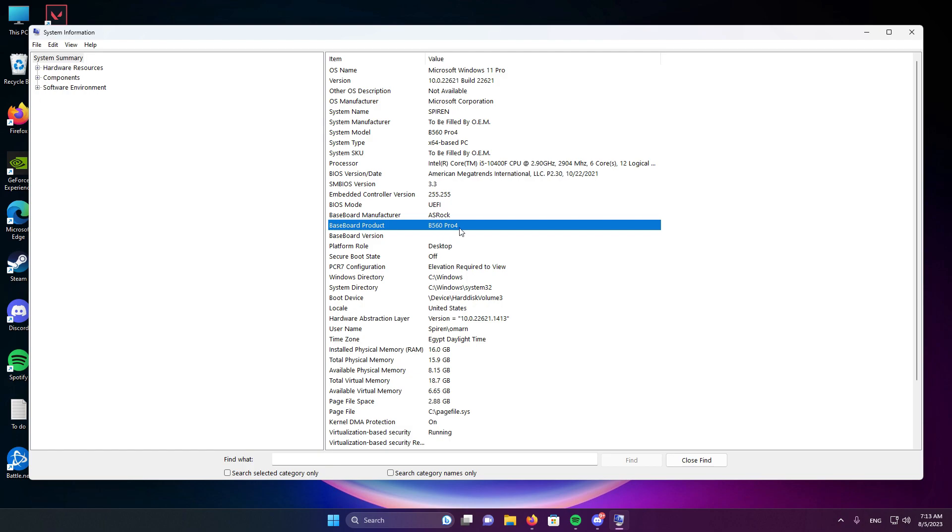First things first, you need to know your BIOS key. To find it, type in your manufacturer name and model number online and look up its BIOS key. Alternatively, you can restart your PC and try keys like F12 or F11, which may get you to the boot menu. From the boot menu, you can access your BIOS — at the bottom there will be an option called Enter Setup, and clicking it gets you to your BIOS.